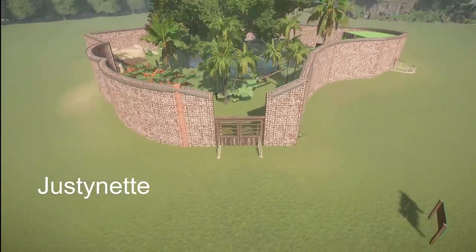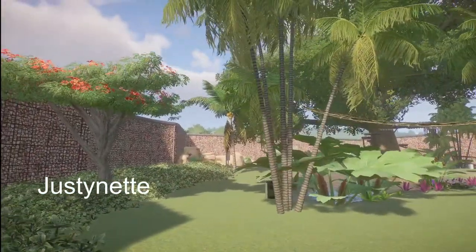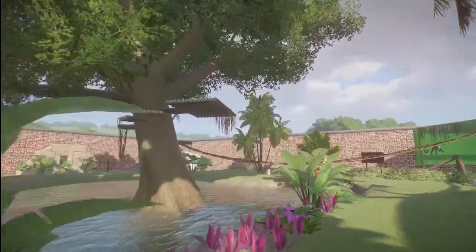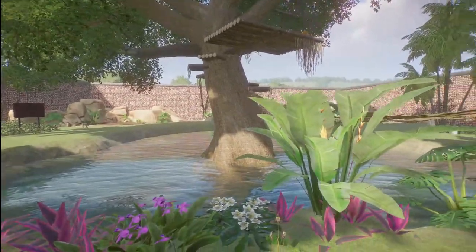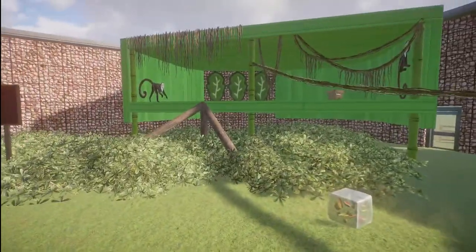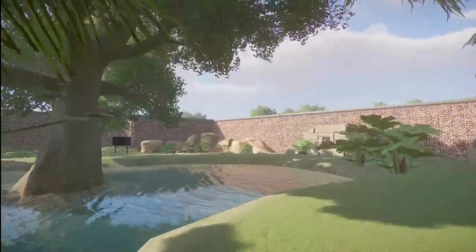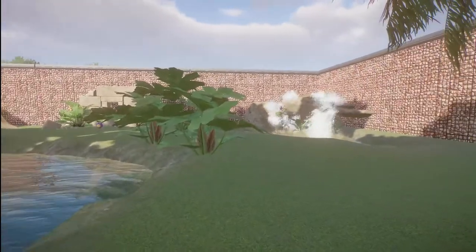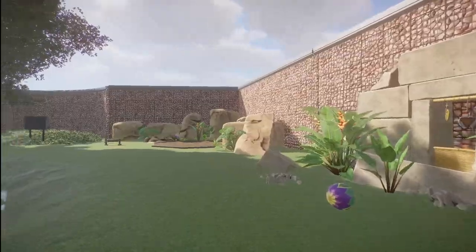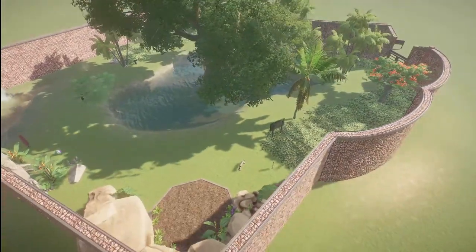Justy Nat has made us a Sipaju habitat. Bring this habitat into your zoo for right around $12,000. What a really, really nice habitat this is. Your monkeys and your visitors would be so happy visiting here. Thank you so much for sharing this with us on the Steam Workshop page.